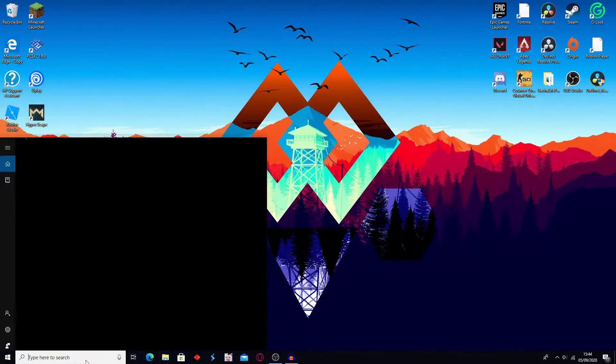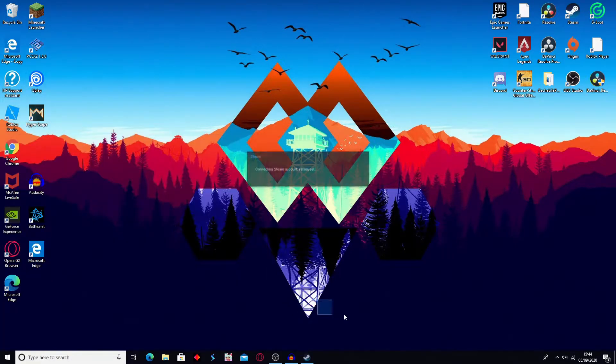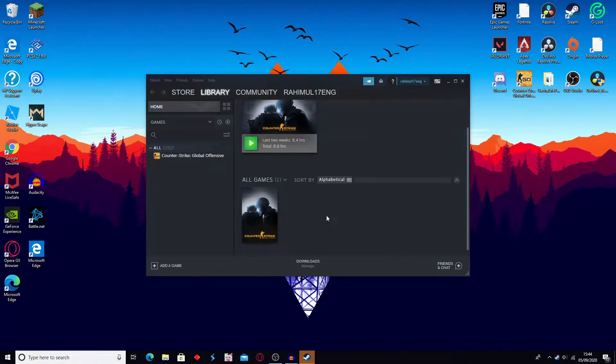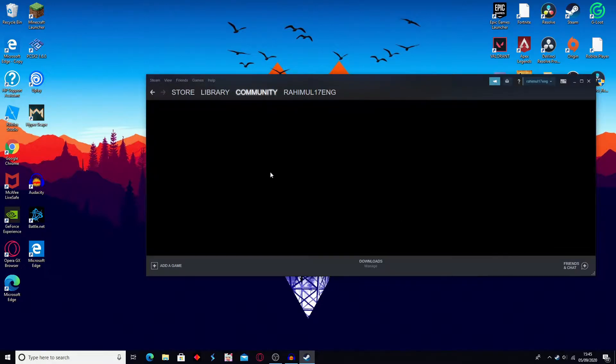The first step is to load up Steam. Once you've opened up Steam, go on to CSGO. If you're on a smaller tab, go on the three dots and press Workshop. If you're on a bigger tab, just go on Workshop right there.